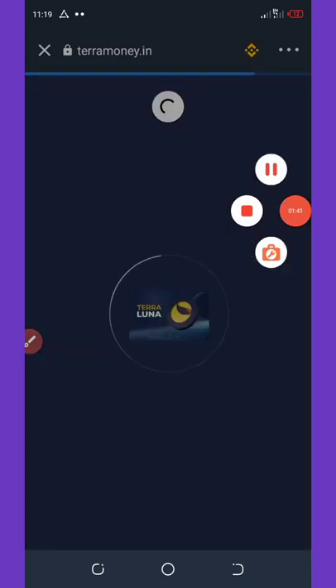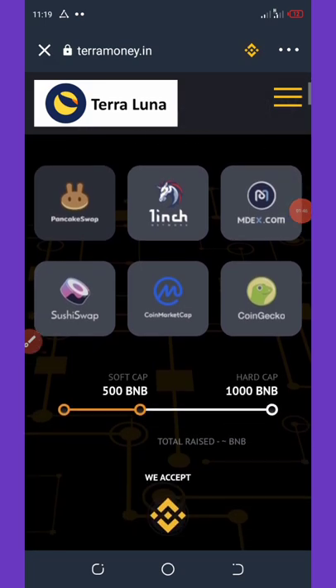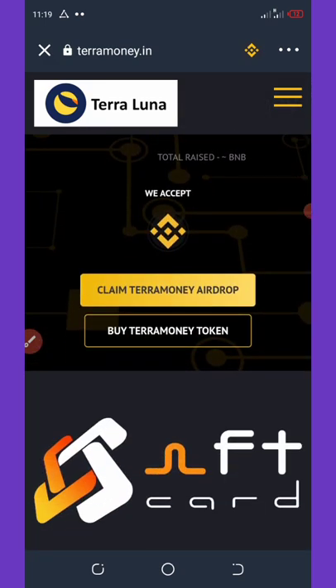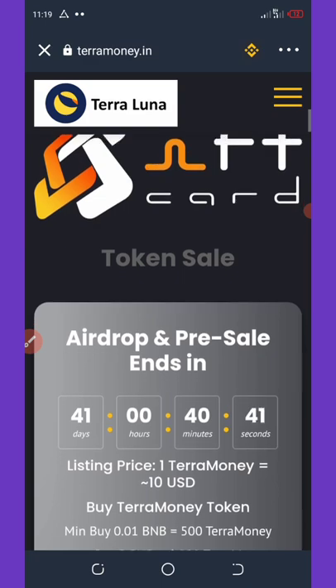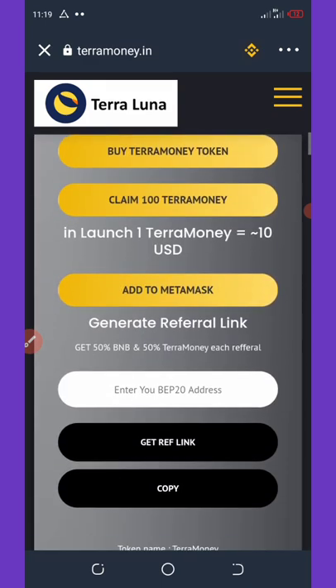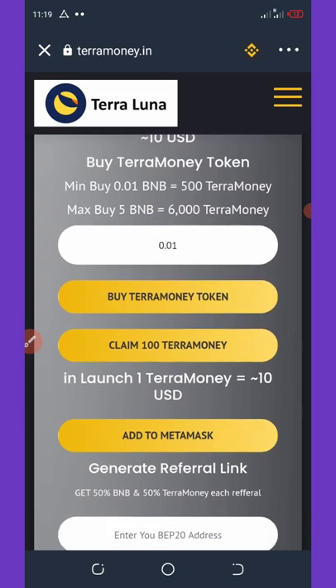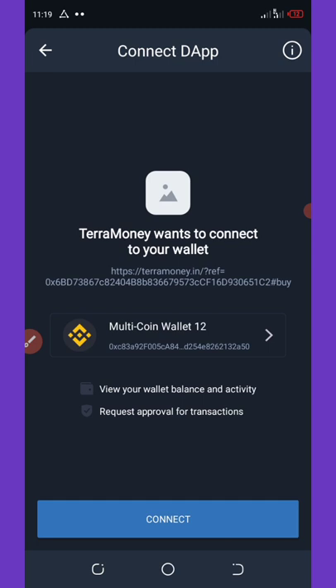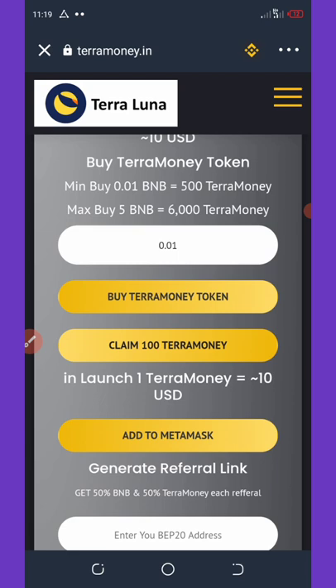Once you change it to Smart Chain, wait for it to load up, then scroll down and click on Claim Terra Money Airdrop. Once you click on it, it will load up. Click on Claim 100 Terra. Once you click on Claim 100 Terra Luna Airdrop, it will take you to your wallet — all you need to do is click on the Connect button.